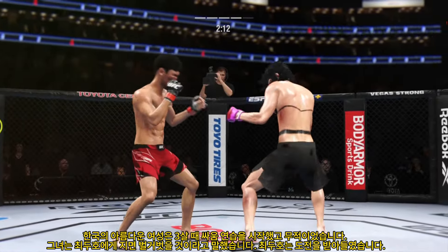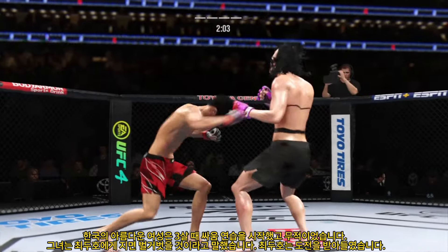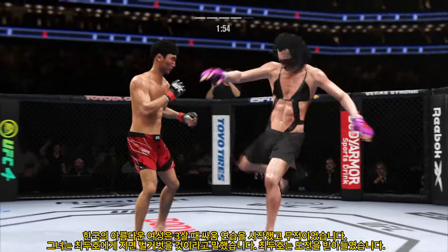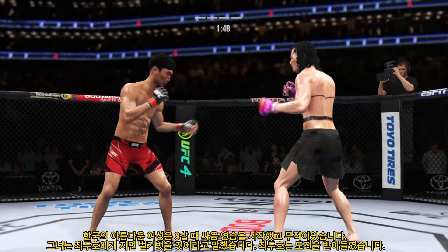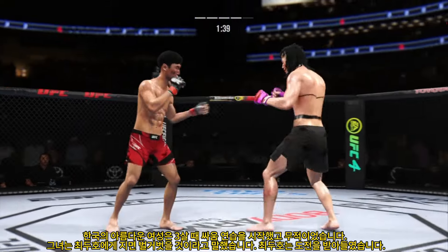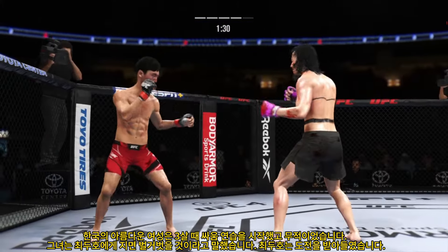Big kick lands. Whiffs on the straight right hand. Both fighters exchange in the pocket. Leg kick — that one snuck in. Two minutes to go. Vicious kick to the outside of that lead leg. You've got to start checking these kicks, or you're going to be limping around the octagon very shortly. Check yourself before you wreck yourself. Slips that offering from his opponent. In the past, we've seen him lean on the toughness — tonight he's leaning on the defense, and you see the evolution of the fighter in front of us.